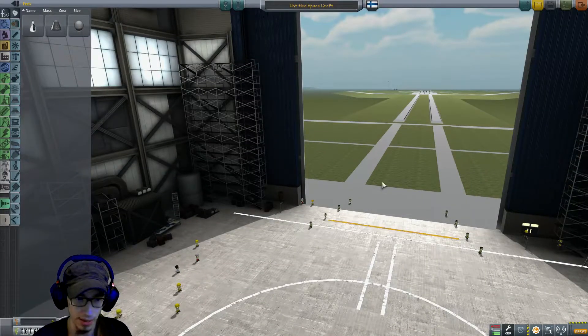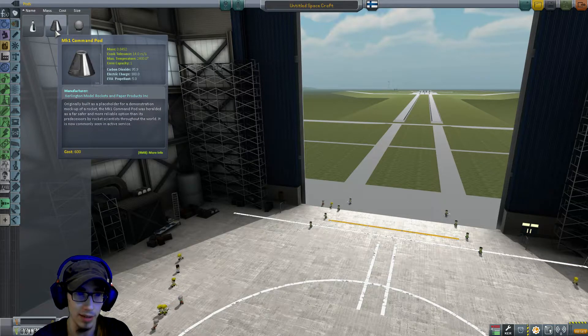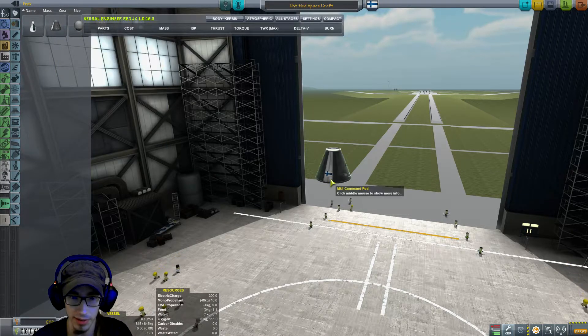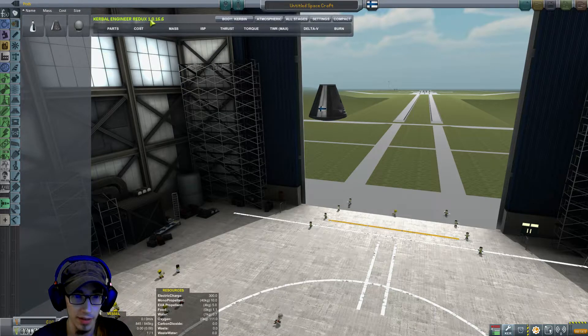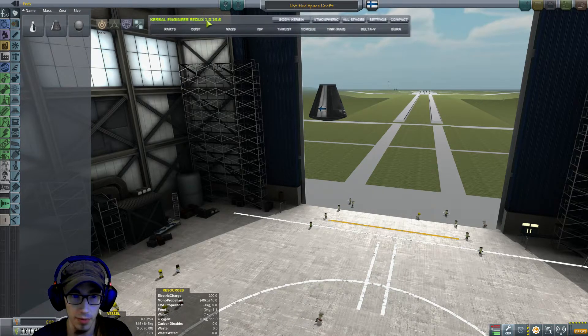The most important thing now is that with Remote Tech, we can't launch unmanned probes so easily. So I think we have to try to make this a manned flight with a pilot. Let's try to build that.